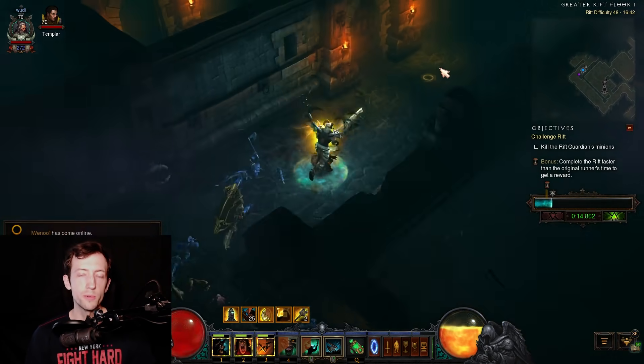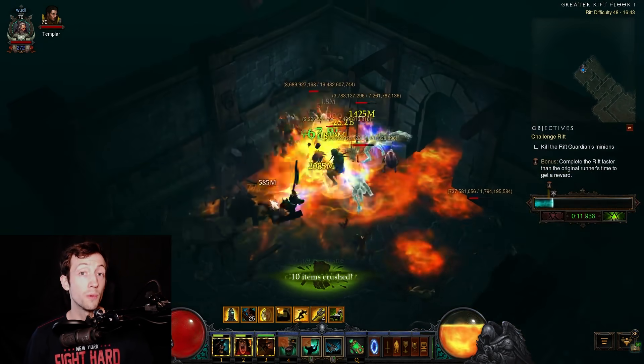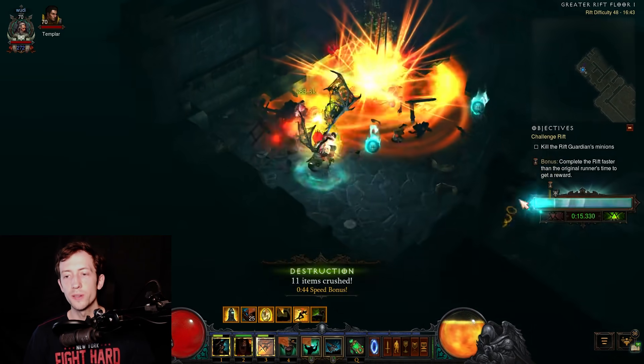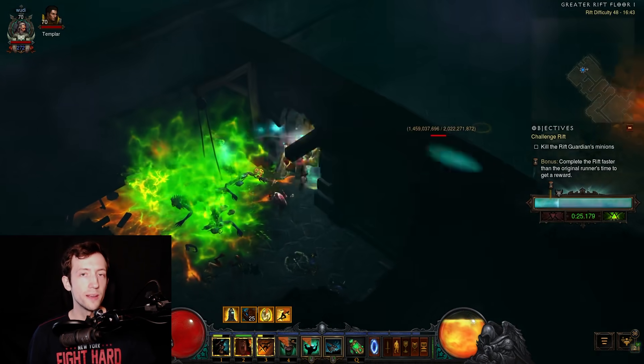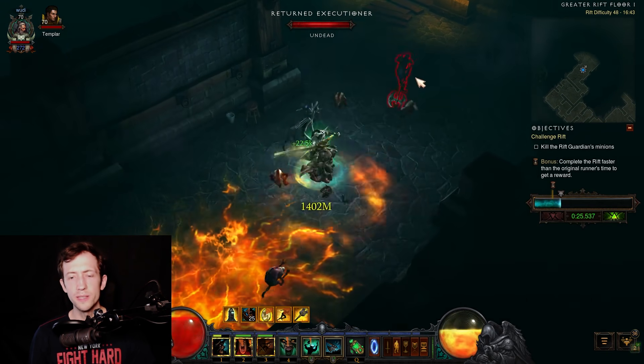This is just to give you an impression of the run and to make it smooth for you, and for you to know what to watch out for. This build is a Barbarian build with Might of the Earth and Seismic Slam, so it has really high damage — you're basically one-shotting everything.